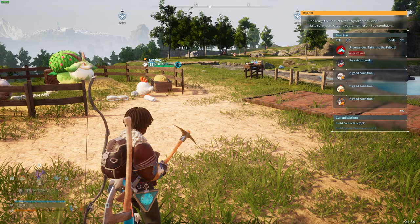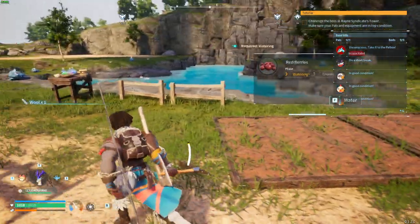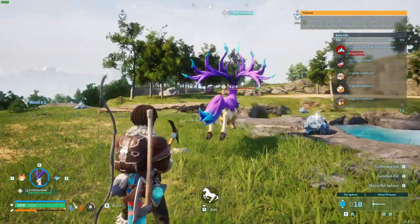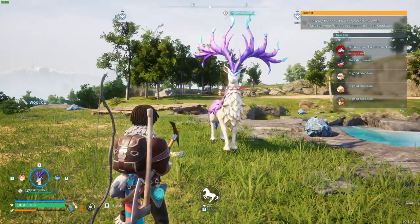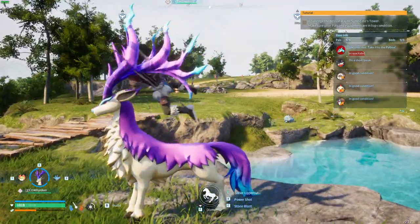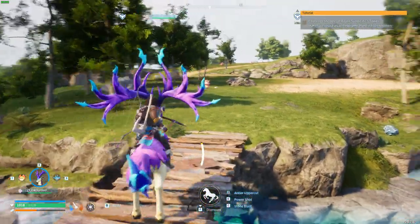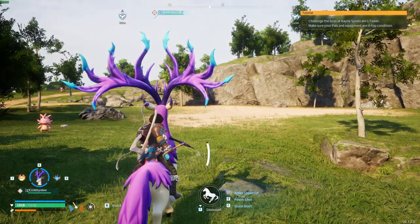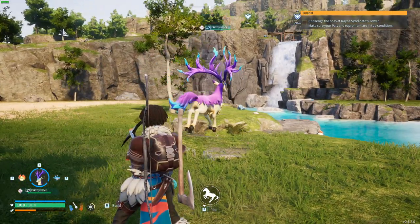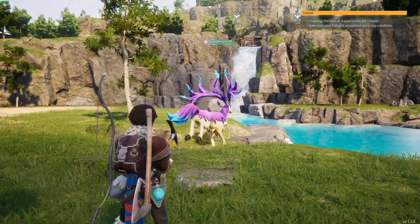Once you have it, you don't have to equip it or anything — you won't find it in the inventory and you don't have to do anything with it. Once you craft it, just spawn your PAL and you will see at the bottom middle of the screen the option to ride. In my case I press and hold F to mount it, and use the same key to dismount. That's pretty much it — thanks for watching, leave a like and subscribe to my channel, and see you in my next videos, bye.